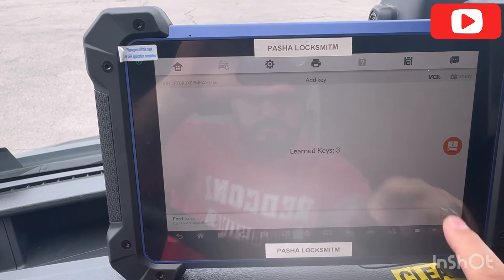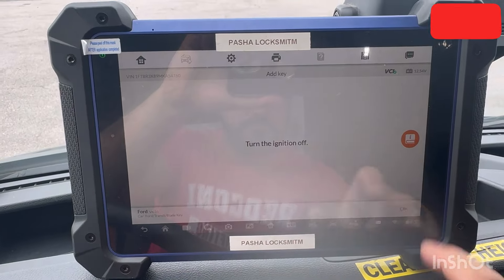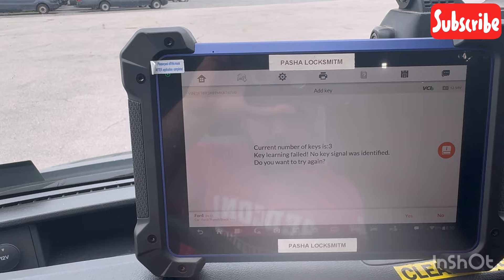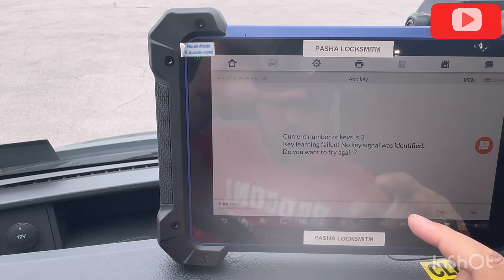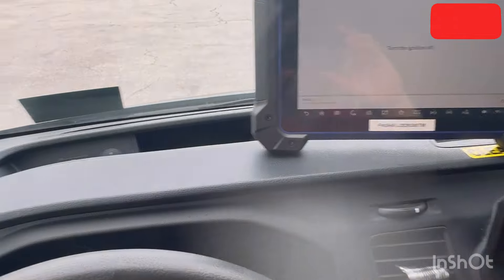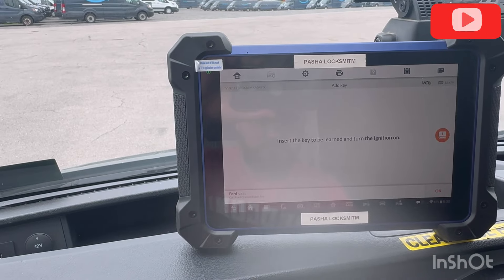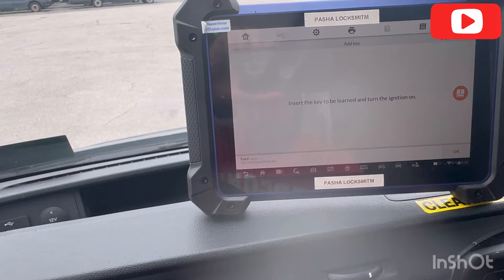Three keys on the system. Press okay, switch ignition off — that's okay. Now switch ignition back on. It fell, so when it's fell it's okay — do it again. Same step, repeat this step again. It's gonna go successful. Switch ignition off, okay, then press okay and it goes successful.